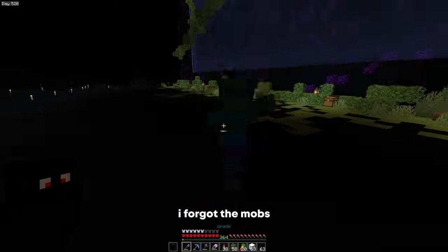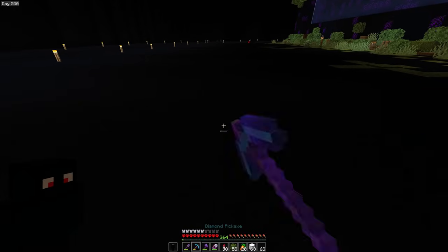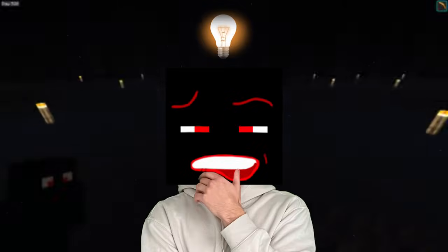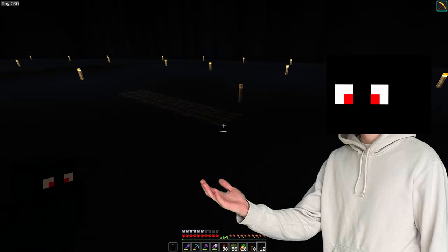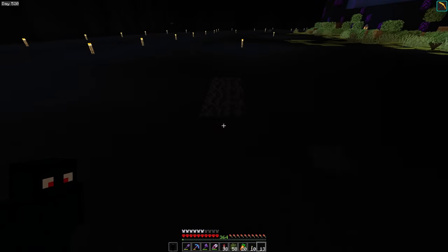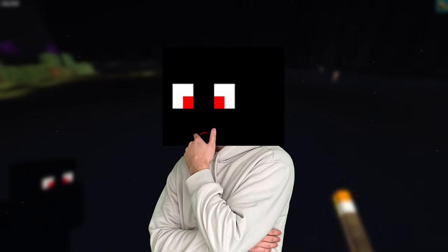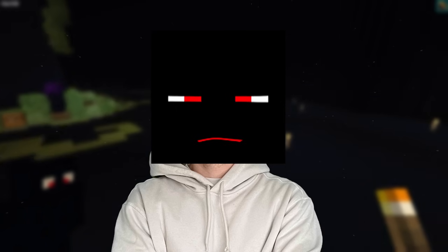Now that it's done, I ran into a problem — mobs would spawn down here in the dark. I tried fixing it by placing lights down but that defeats the whole purpose of it looking infinite. Then I tried black carpet to make it spawn-proof but that just looked off. I truly felt stuck — what else can you do to stop mobs from spawning? And that's when it hit me: the mob switch.